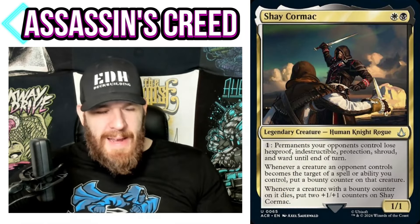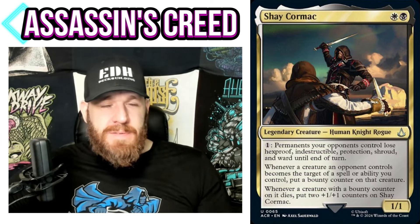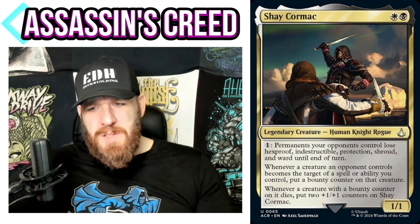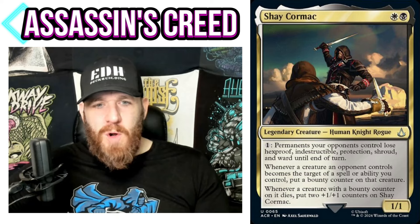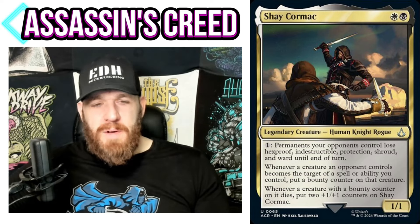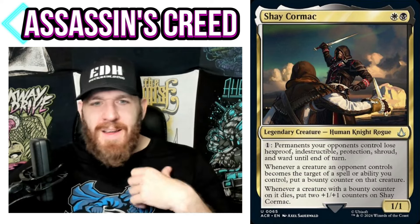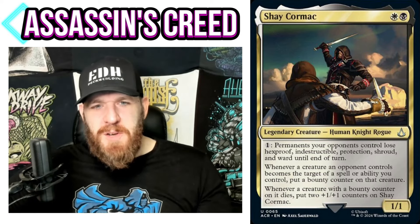Shay Cormac — I have to talk about this commander because I think it will be the most hated from this set. White and black — Human Knight Rogue, 1/1. Pay 1: permanents your opponents control lose hexproof, indestructible, protection, shroud, and ward until end of turn. Holy cow. Because this is so easy to do and can be activated whenever you want, it almost makes any protection your opponents have irrelevant.